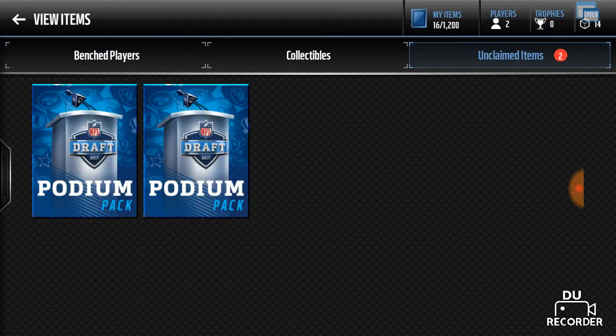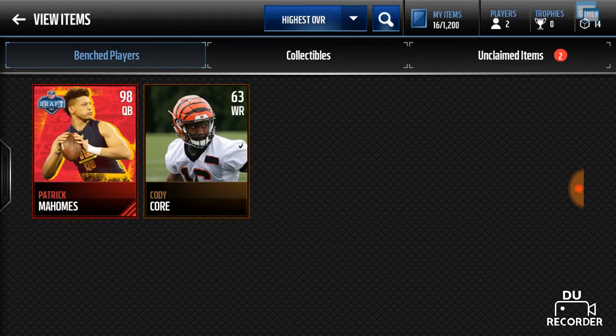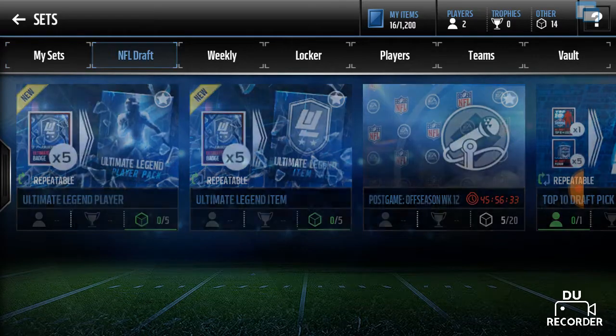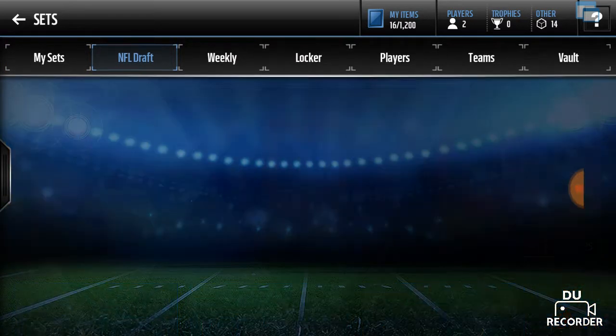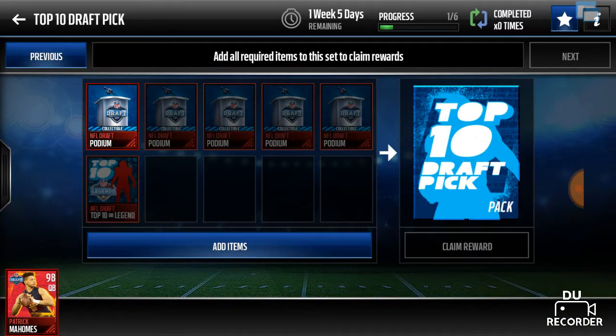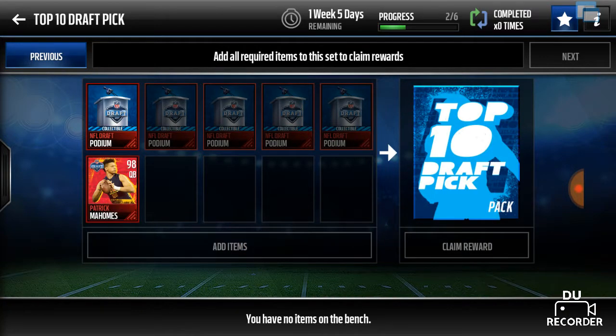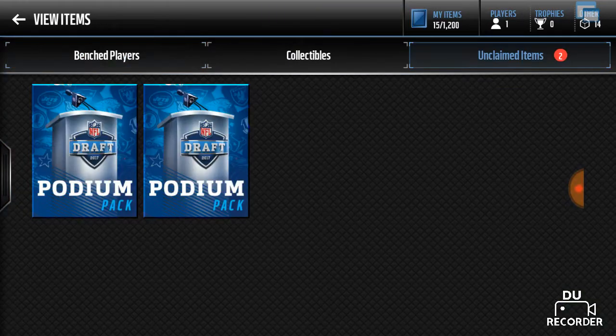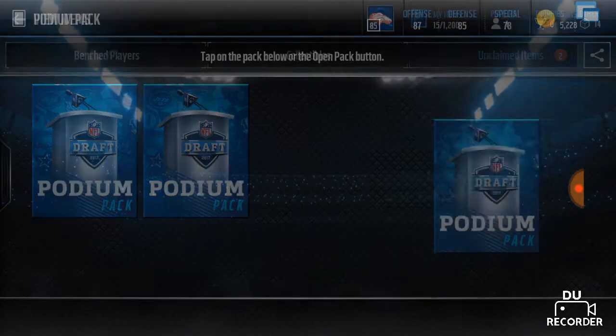And they are podium packs, so that's good. If I go over to the sets here — let me show you real quick — if I go over to the draft and go down here, if I trade in four of these podiums, I need to get at least two in one of the packs, and then I can trade in the golds and we can try to trade this in and see what we can get. So I'm gonna open these podium packs and hopefully we can get at least two of the podiums in one of them.